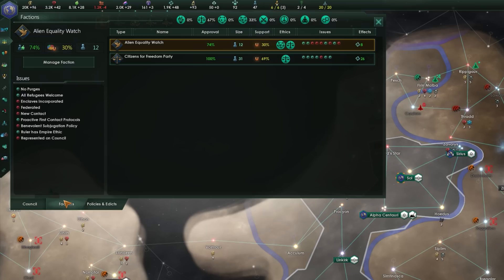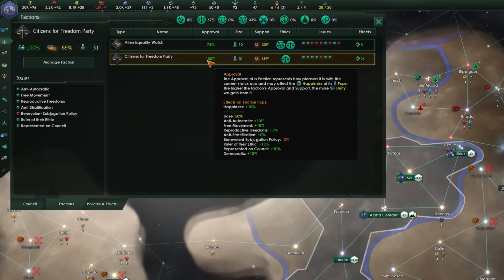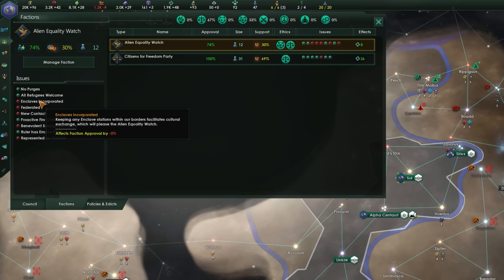The Factions tab shows the breakdown of different political parties in your empire. Honestly I've almost 200 hours in and have never paid much attention to this screen and been just fine. The only real effect is that high faction approval increases happiness for pops in that faction, while low approval does the opposite. If you're struggling to maintain control of planets, check if approval is low for a majority of the population. To improve approval, select a faction, hover over their issues, and do what they tell you. High support and approval also nets bonus unity.